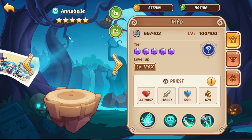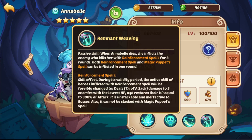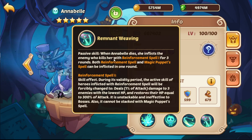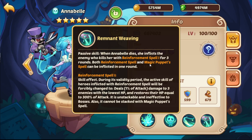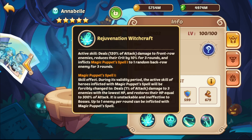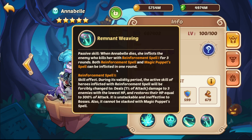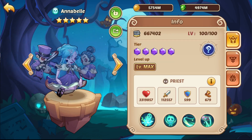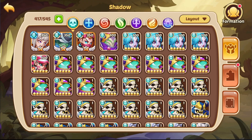What is important is that those Annabelles are at least level 100 — they don't have to be much higher. The reason you use her is the following: it's the fourth passive. When she dies she inflicts reinforcement spell 1 for 3 rounds, and in contrast to her active skill this can also inflict bosses. That means you can get this on the boss and on one of his minions, thereby negating the active on turn 2 and taking way less damage.